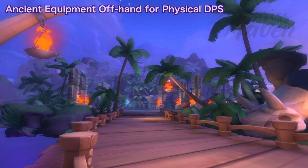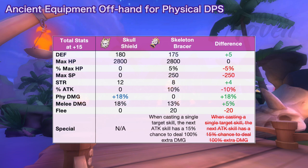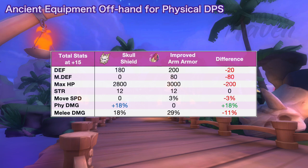For offhand, these are the options for physical damage dealers. First is skull shield for increasing melee damage by 18%. Skull shield will be better in terms of DPS if you get the perfect random attribute which is plus 18% physical damage. Although skeleton racer has 10% more attack and a 15% chance to deal double damage with single target skills, skull shield will provide more consistent DPS as it grants a total of plus 36% melee physical damage increase and this is not limited to single target skills only. The only disadvantage is that you will lose 5% max HP, 250 max SP, and 20 flea. Moreover, skull shield is also a good alternative to ninja's improved arm armor if you get the perfect random attribute, as you will have 7% higher melee physical damage, though you will get less defensive stats and movement speed.